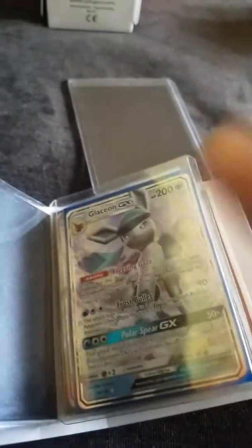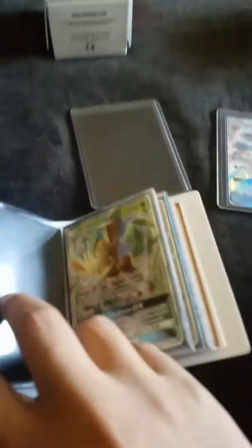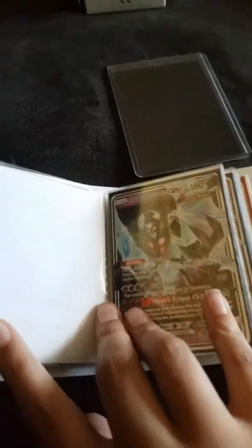Alolan Executor GX — you're going to see a different one of these later in the video, so stay tuned for that. Leafeon GX — now this is where I'm going to show you this card. Leafeon GX, and over here we also have Glaceon GX. We have this card in here just because we heard it's a really good card, and if it's a really good card the price is going to rack up. We actually really like this card, so that's why we have it in the hardcover sleeve.